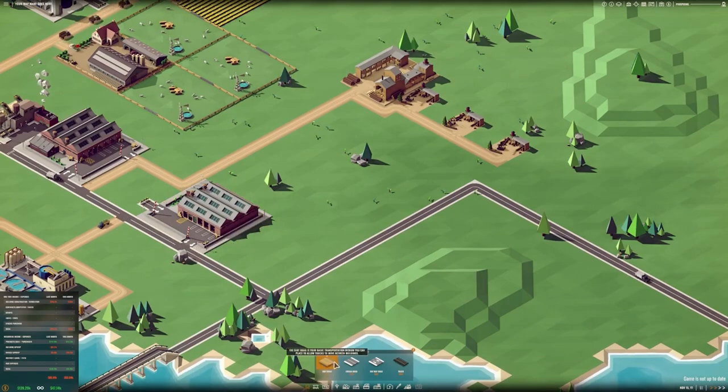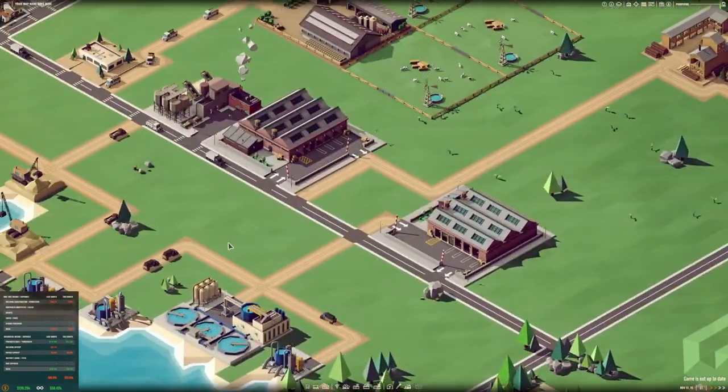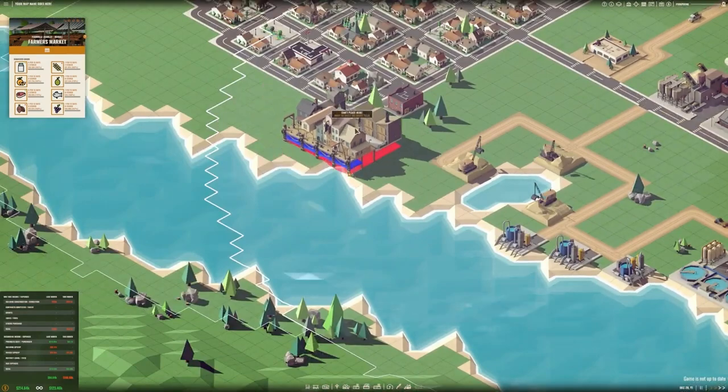Securing prime real estate near preferred cities may require winning bids at auctions. While navigating this industrial landscape, players may encounter rare random events such as landowner promotions, though these occurrences are infrequent under default settings.